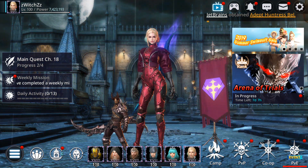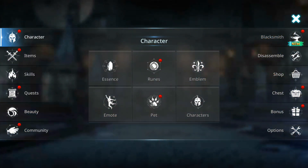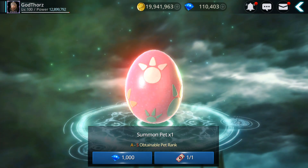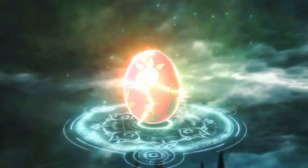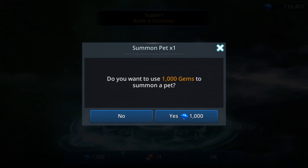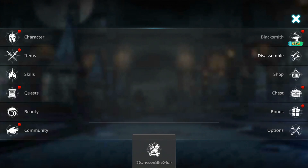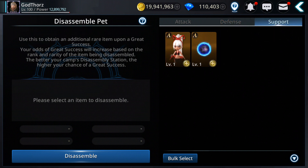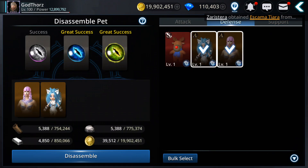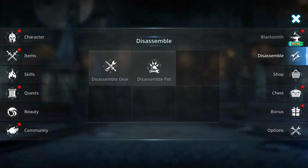Now I'm going to move on to the berserker. It seems I only have one ticket left for him since I already opened before. I'm going to use a few gems. Let me check if I have enough materials because I want to disassemble some pets to get enough materials. No great success — very hard to get that great success.